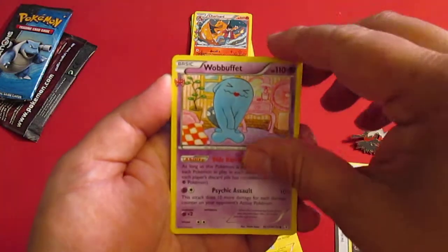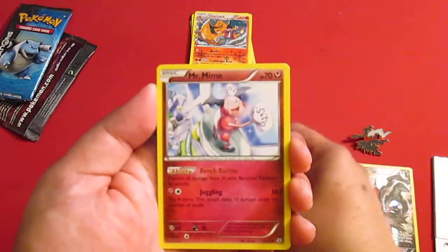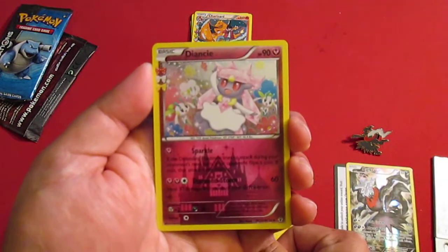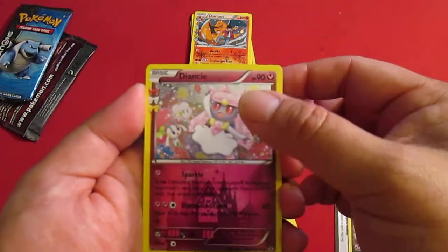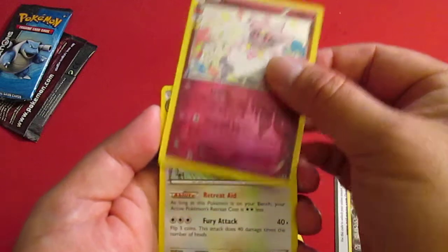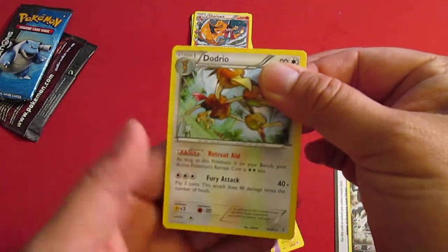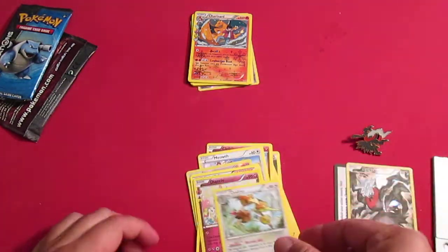I heard there's going to be a Break for this coming out soon. Team Flare Grunt. Mr. Mine. Nice Radiant Deansi — they have such a great looking foil to that. And then Dodrio. Oh, it's just a Dodrio. That's it. That's what it was.